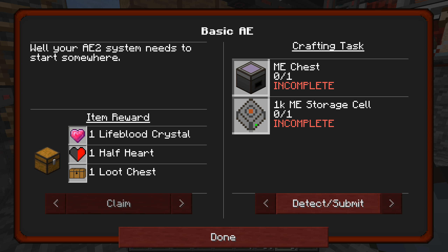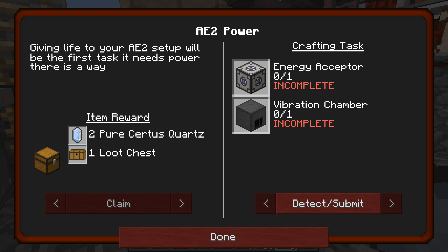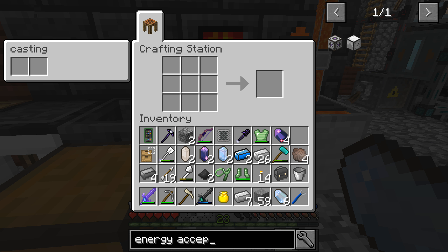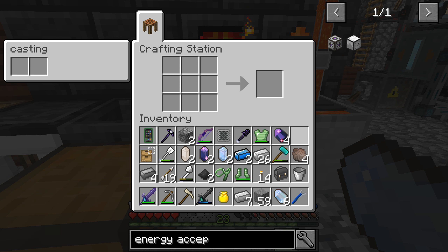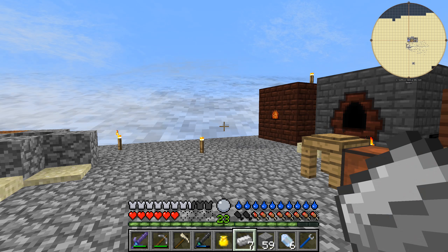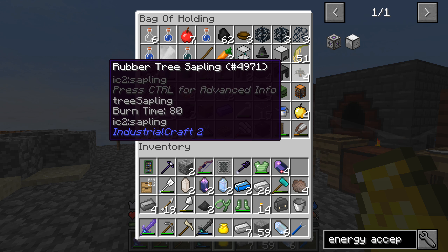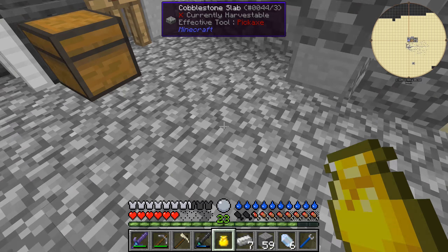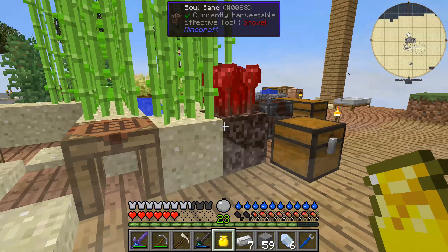Taking a look at the Technological Revolution quest — we did start up AE2, which leads to a couple of things: AE2 power — an Energy Acceptor and a Vibration Chamber — pretty good stuff, we definitely need those. And then Basic AE, which is an ME chest and a storage cell for it. Oh, and we get a heart from that! So good. We're going to start with Energy Acceptor and Vibration Chamber. We've made one of these before. We need Quartz Glass, and I know we have that somewhere.